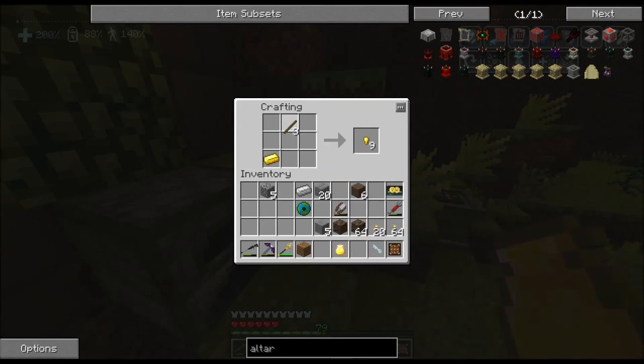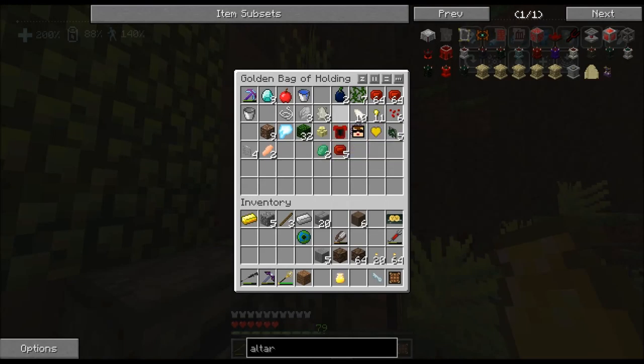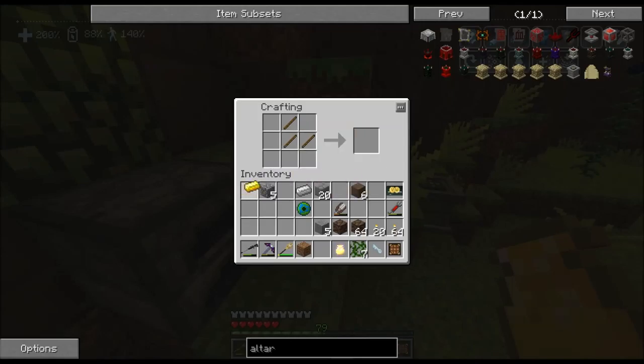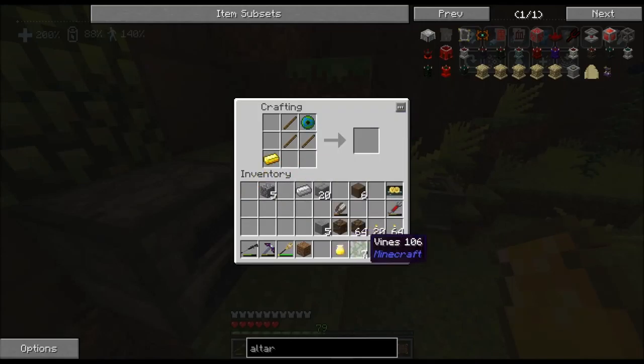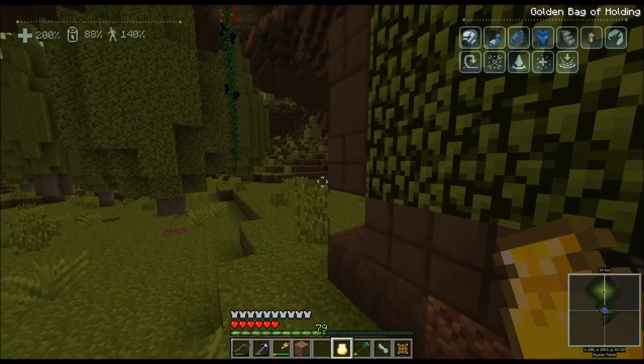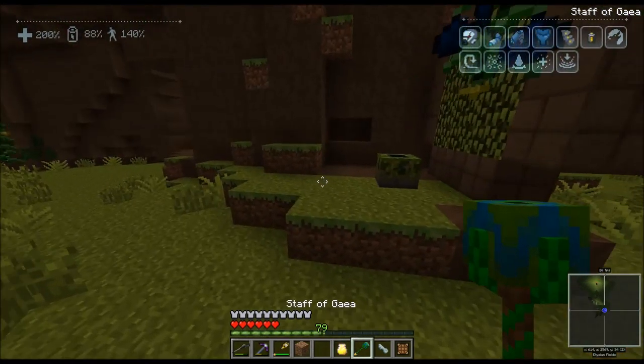If I remember the recipe right it's this, this, this, this — and of course I don't have the vines because they're in the Golden Bag of Holding. I'm getting frustrated with myself right now. Keep getting stuff out of the bag... sweet! Bingo bango, we've got it! We can open our portal back up and head back to the overworld.